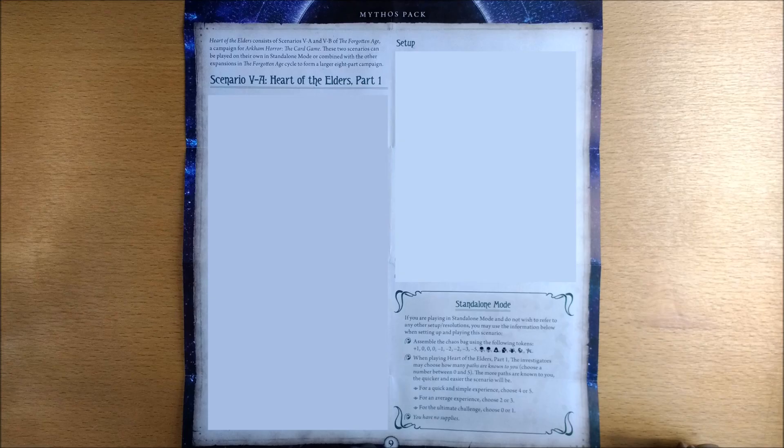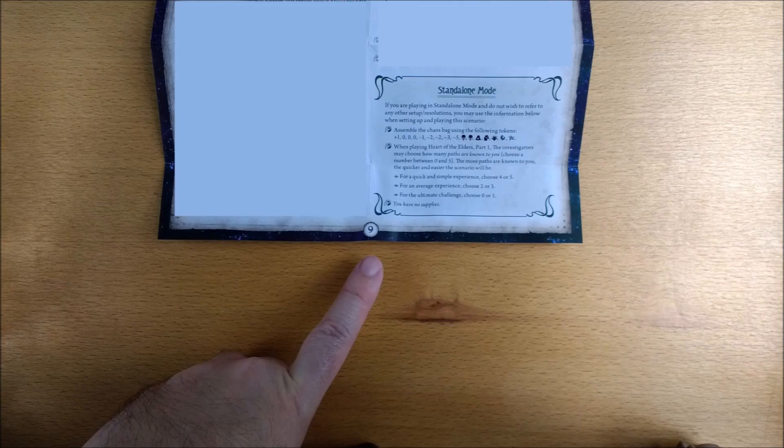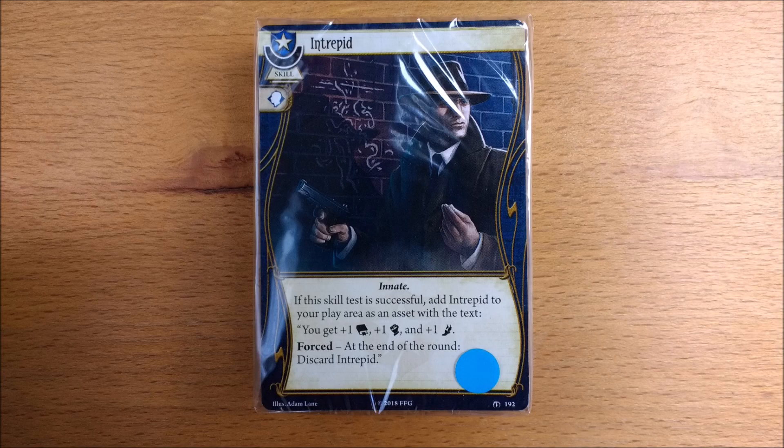On the back of the sheet is Scenario B, and it is unfortunate that it has to share space with the Do Not Reads. But you don't need to know anything about Scenario B, so just follow the instructions on the front and start playing. And have you noticed the sheets are numbered sequentially, ready for FFG to release them in a collected PDF?